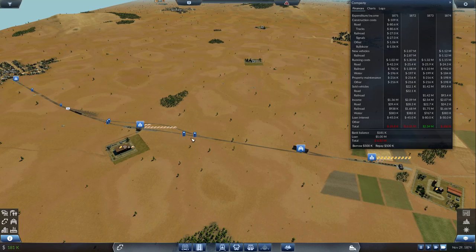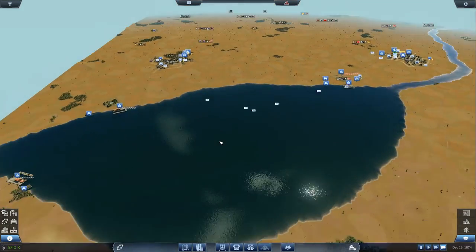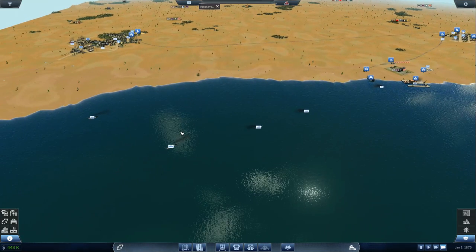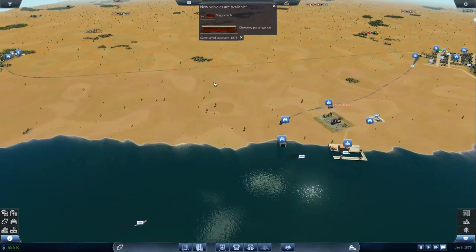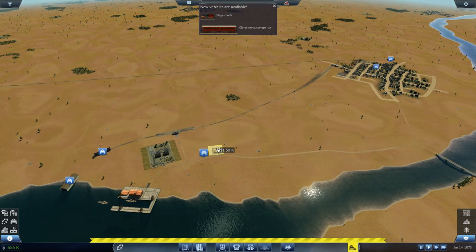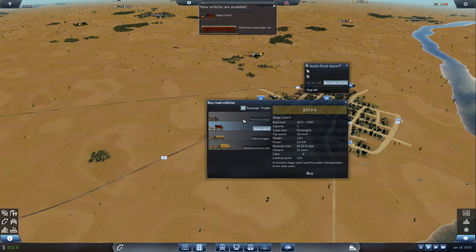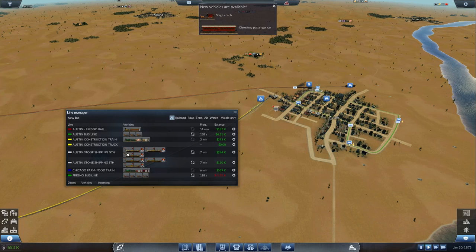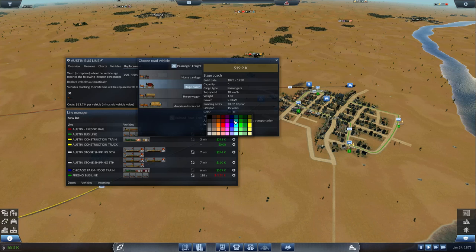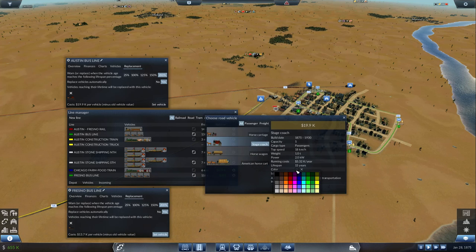It's just one this way and one that way. Money is the issue as per usual and we don't want to go out too hard too fast. A new stagecoach and a new Clara Story passenger car available. We want to get rid of the old ones. The stagecoach takes five passengers instead of four. Head into the bus line — set vehicle to a stagecoach on the green line and another stagecoach on the dark green line.